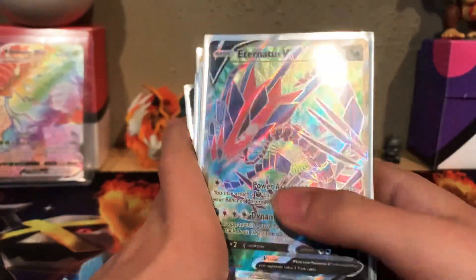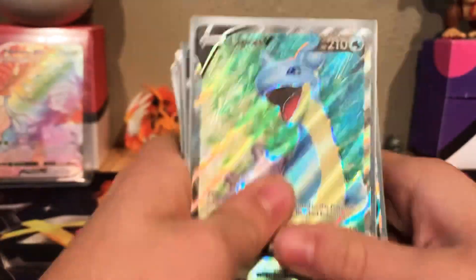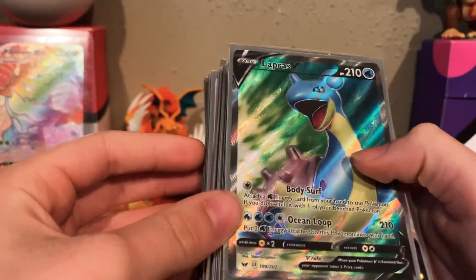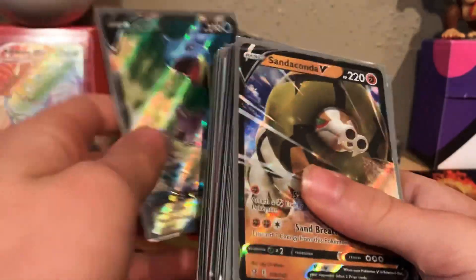This one is from the Inteleon VMAX box — the Inteleon V promo. Lapras — I have no idea what set I pulled this from, but it was the first V I pulled. I really like the glare and the green and blue Full Art on that Lapras.